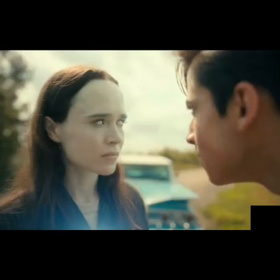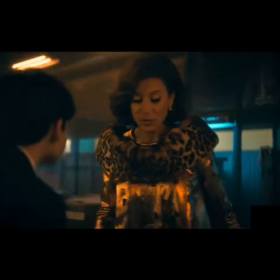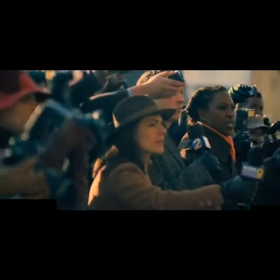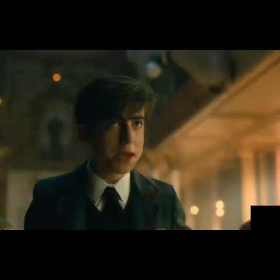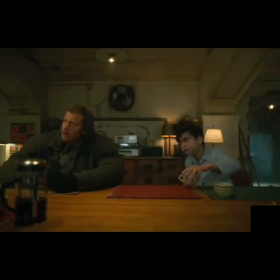In our sixth place, we see Five killing the board members of the Commission. This scene shows us how crazy and insane Five can be and how far he'll go to save his family. He was trying to get a deal with the Handler for a briefcase so his family could return back to 2019. But a small part of me really felt that he enjoyed killing them — you can see the guy smiling. The fight is really intense and sadly no one made it out alive.